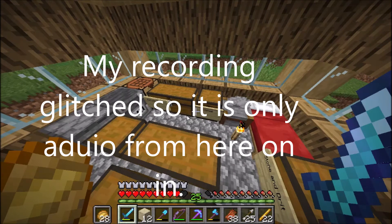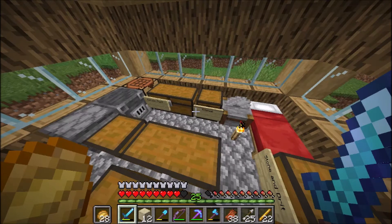We have got 15 ender pearls, and you need 12 to fill in the end portal. So that is pretty good. What you very simply need to do is make blaze powder, then make eyes of ender. These things are what you need. You can also make ender chests and end crystals with them.